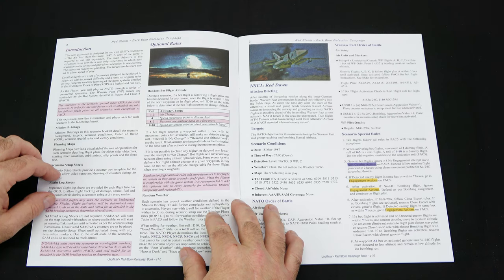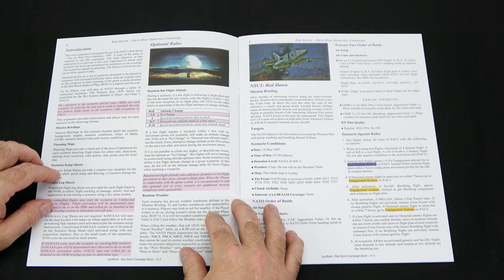Then you have the random bot flight altitude rules. Once a flight is within one hex of the next waypoint on its flight plan, you roll 1d10: on a 1–3 there's no altitude change; a roll of 4, spend a movement point to dive to the deck; 5–7, descend one altitude band as a free move; 8–10, spend a movement point to climb one altitude band. If a bot flight reaches a waypoint with no movement points left, still make an altitude change roll — if the result is no change or descend, use it; otherwise attempt the altitude change as the first action next turn. Bot flights will never attempt a zoom climb using the optional altitude rules. Some scenarios define a bot flight altitude change at a given waypoint, in which case do not roll on the altitude change table for those flights.